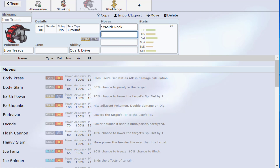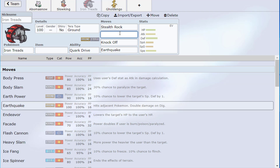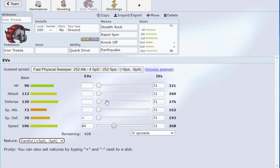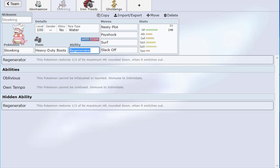Two reasons for Iron Treads: spin reliably, and I also want to try new Pokémon — Great Tusk is at like 50%+ usage right now. For the spread, I'll put a little Speed to outspeed modest Gholdengo, then dump the rest into HP and Special Defense. About 243 Speed, which isn't great but will do. Running Leftovers on it.